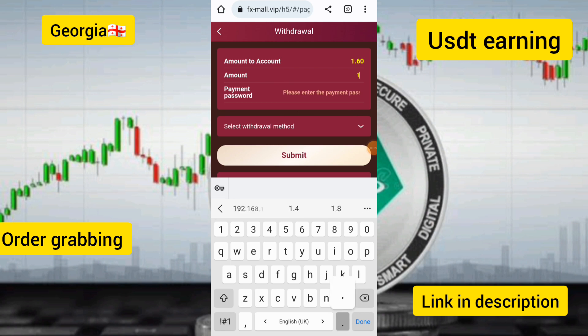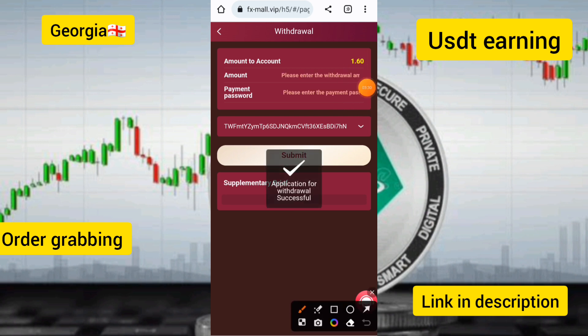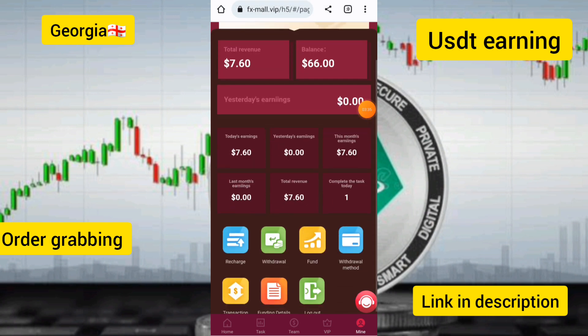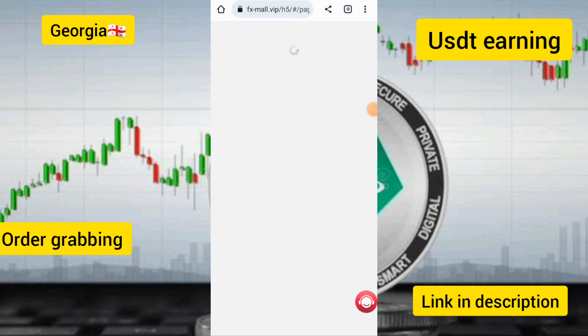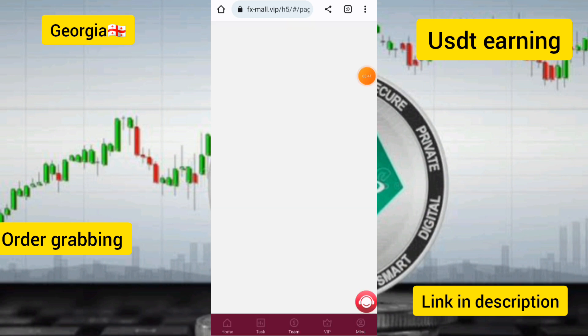Select the withdrawal amount, enter the payment password, and submit your withdrawal application. The withdrawal has been confirmed and your funds will be processed into your account. I will also show you the transaction detail list.